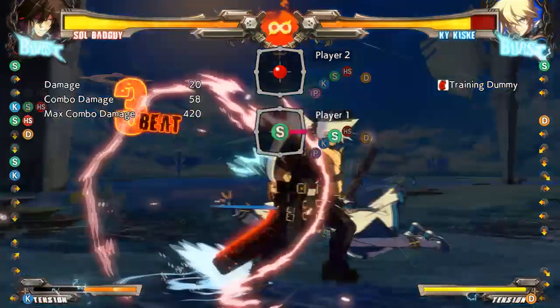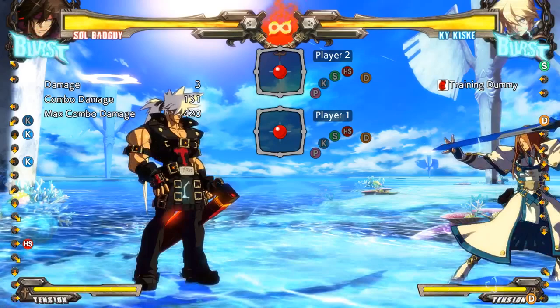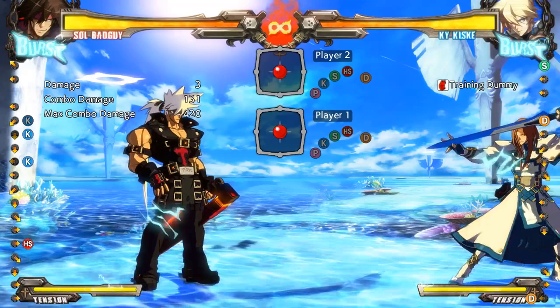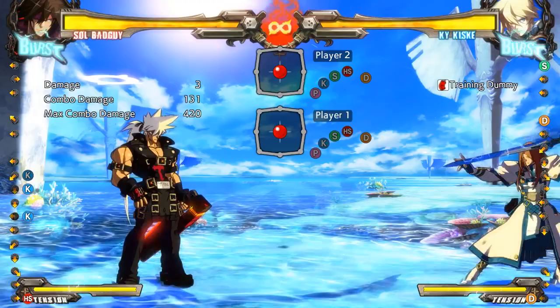Unlike Street Fighter, if someone gets stunned mid-air in an air combo they won't just fall out of the combo for a free hit. In Guilty Gear they'll actually continue to be comboed, but they can't tech. We explained before that you can tech by hitting a button as a combo ends, in whichever direction you want — but you can't when you're stunned. The opponent can combo you as if it were a gray beat.